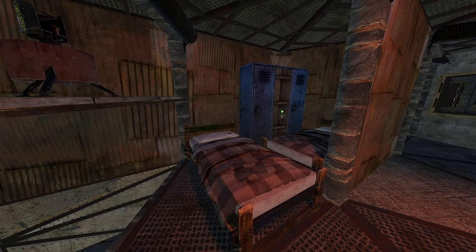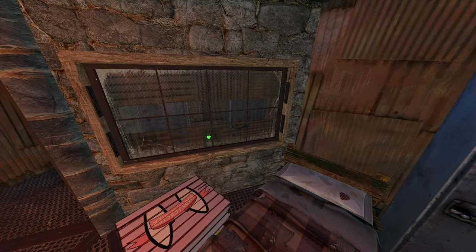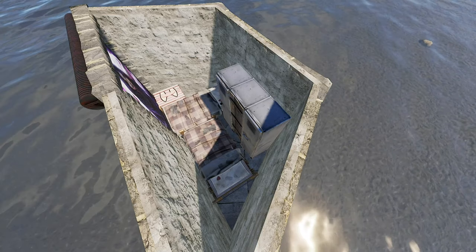This has to be my favorite bedroom to use in my larger builds. Sometimes I like adding an unlootable locker on the left, because there's nothing more annoying than a failed offline raid still making it out with your kits. And of course, you can flip the layout if necessary.